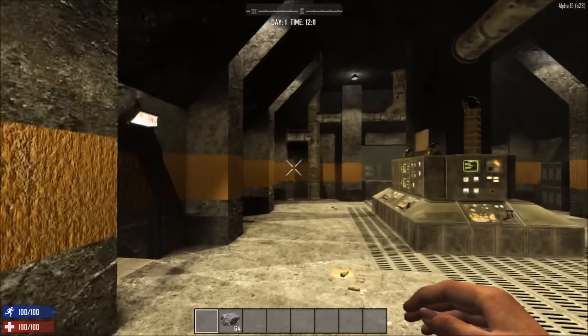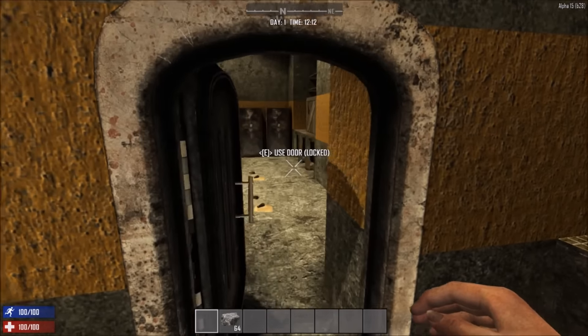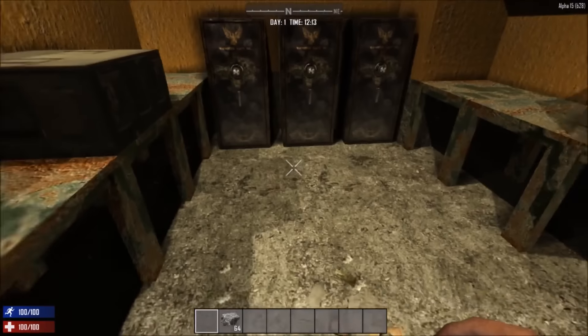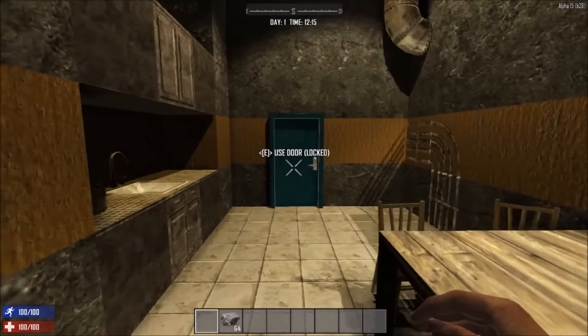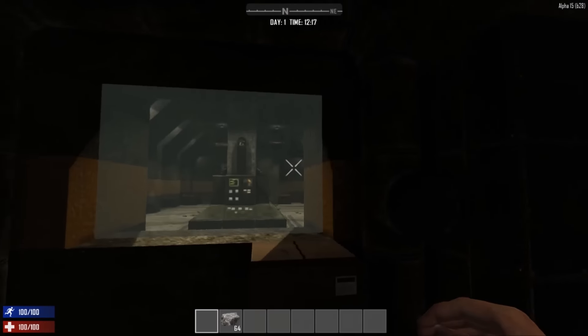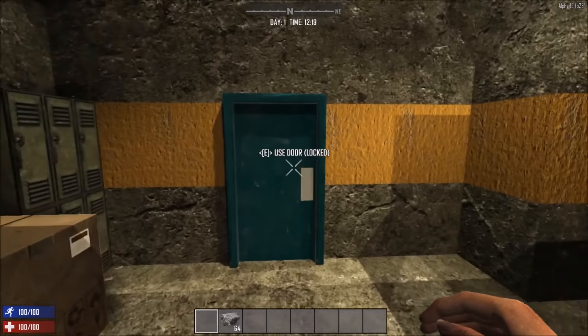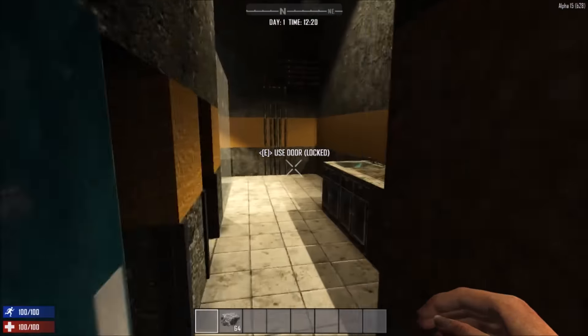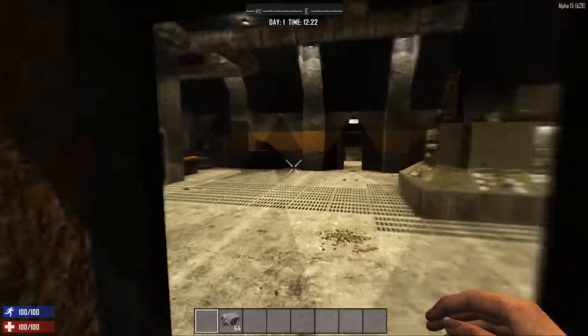That's the living space over here and here's a kitchen. This is the armory — that's good loot you guys can get in here. This is kind of like a power room and some living quarters in here. Locker room. Looks like a restroom. Should be a pretty cool POI.